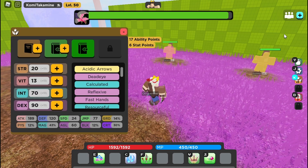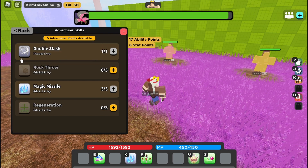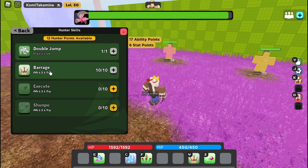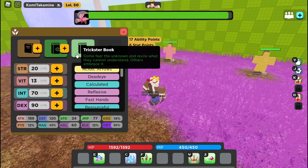For the books: for the Adventure Book, max out Double Slash and max out Magic Missile — others are not important. For the Hunter Book, get Double Jump and max Barrage — others aren't important. You can get max Jump Point Miss if you want, but I think Barrage is better for PvE.